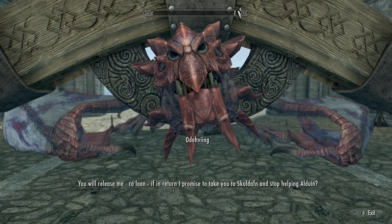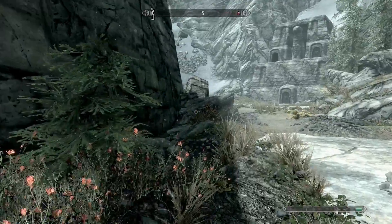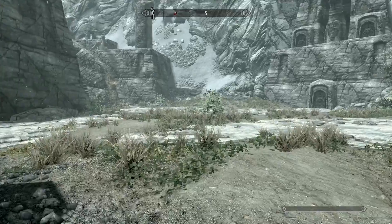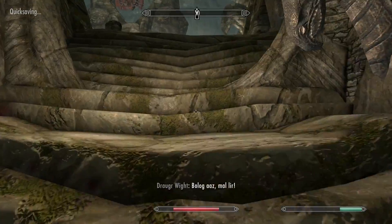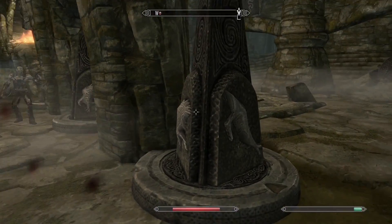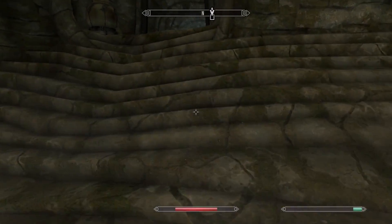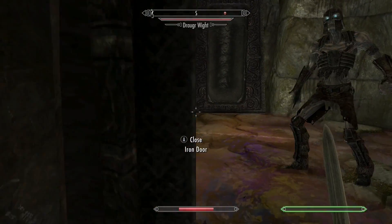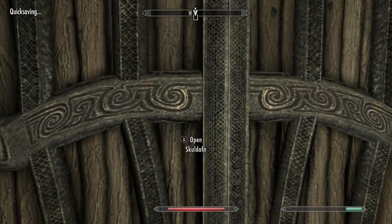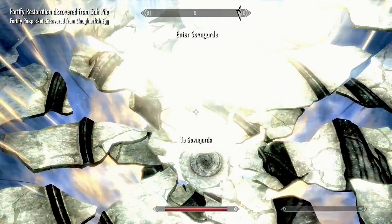When I arrived at Skuldafn, I just ran away — there was no way I could kill a dragon and a bunch of Draugr at the same time. Inside, there were many more Draugr to flee from and a puzzle that originally took me a long time but I breezed through this time. Deeper in, more Draugr — I ran past them all and made my way outside, then kept running until I reached the Dragon Priest and ran past him into Sovngarde.